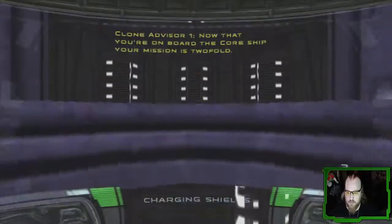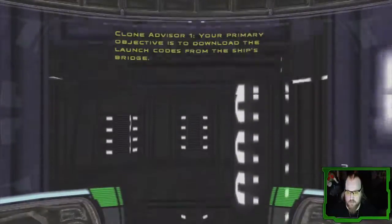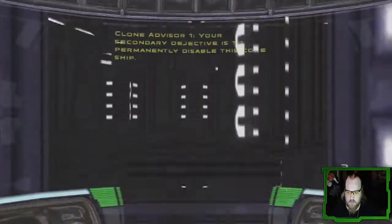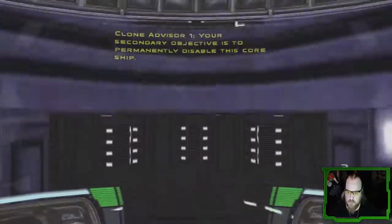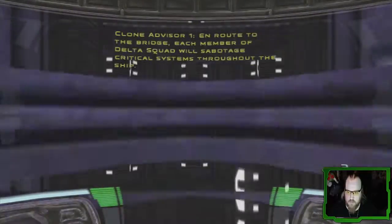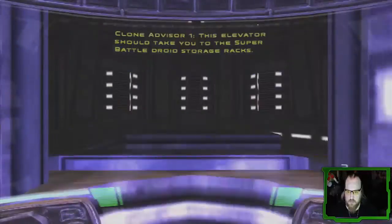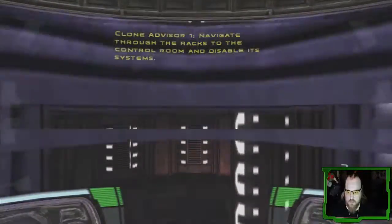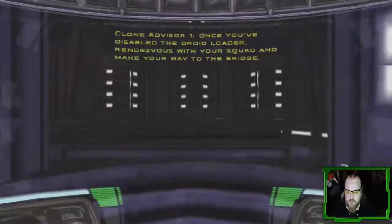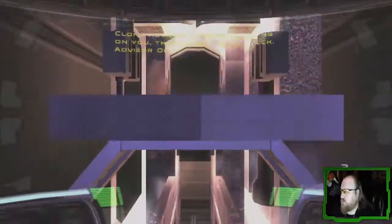Now that you're on board the Krull ship, your mission is two-fold. Your primary objective is to download the launch codes from the ship's bridge. With the codes, we can halt the evacuation of the droid army. Your secondary objective is to permanently disable this core ship. En route to the bridge, each member of Delta Squad will sabotage critical systems throughout the ship. This elevator should take you to the Super Battle Droid storage racks. Navigate through the racks to the control room and disable its systems. Once you've disabled the droid loader, rendezvous with your squad and make your way to the bridge. We're counting on you, 3-8. Good luck.